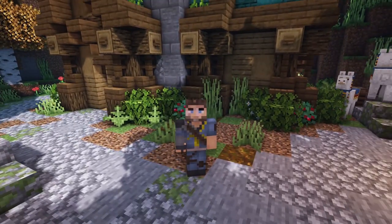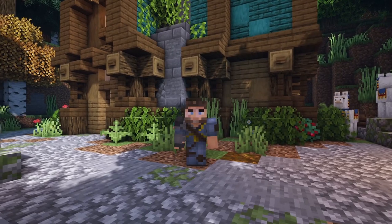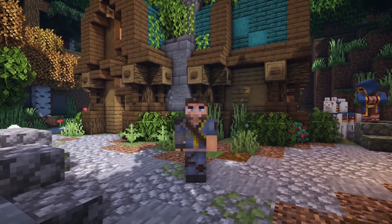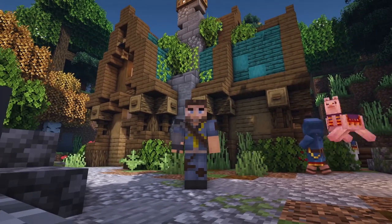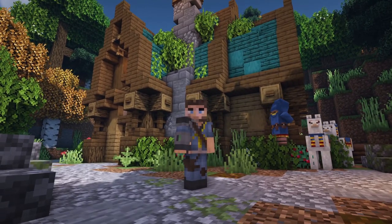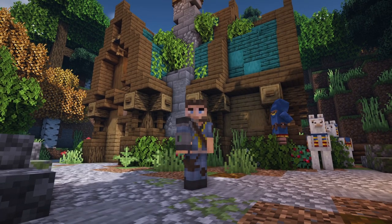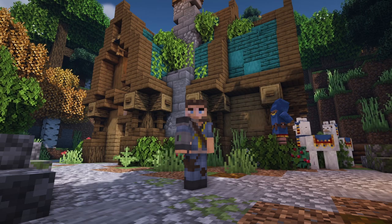Well hello everybody and welcome back to another Minecraft video. This is Mythical Sausage - how is everybody doing? I'm doing great, hopefully you guys are doing amazing because today we're going to be doing this awesome Minecraft 1.16 Fantasy Starter House. Now this starter house is so cool, it has everything you need to survive in Minecraft and I'm going to show you how to build this thing right now, block for block.